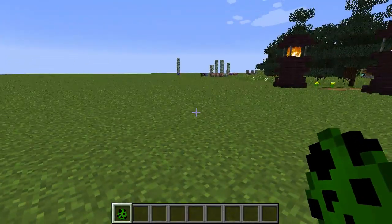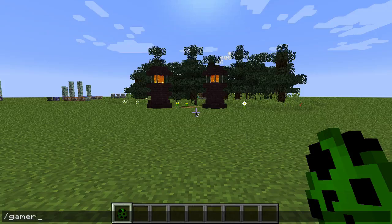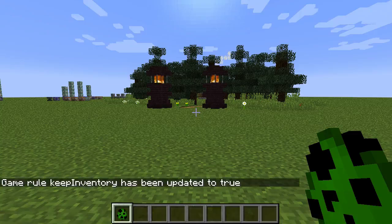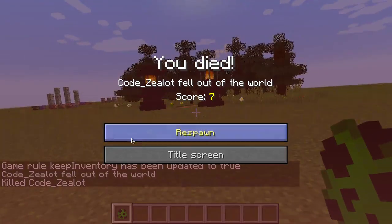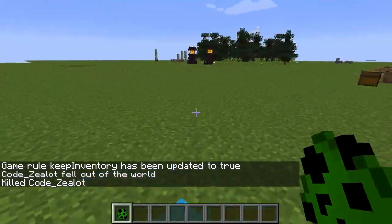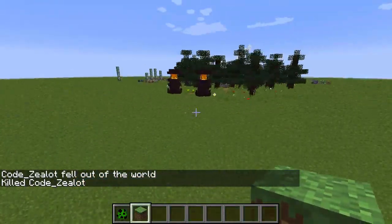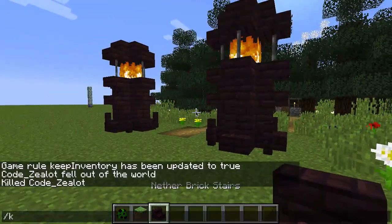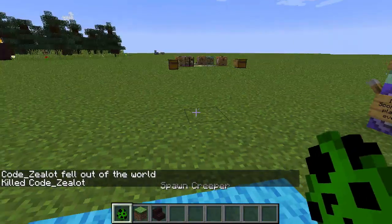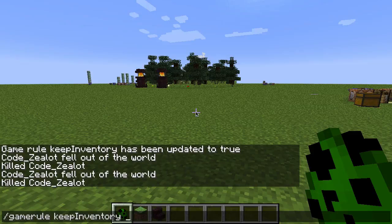Another cool thing you can do with the Game Rule command is make it so that when players die, they actually keep their inventory. To do that, type out Game Rule keepInventory and set that to true. So if I go ahead and use the kill command to kill myself and then respawn, you'll see that I still have the creeper egg inside my inventory. I can grab some other blocks, and if I do the kill command a second time, you'll see that I'm keeping all of those items. To reset that, you just set this back to false.